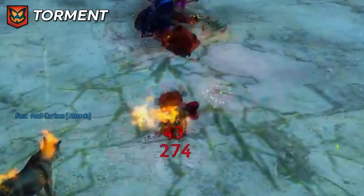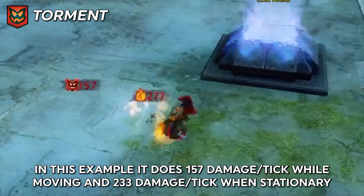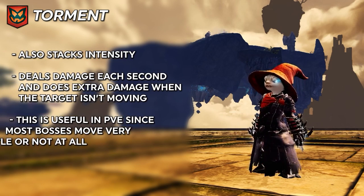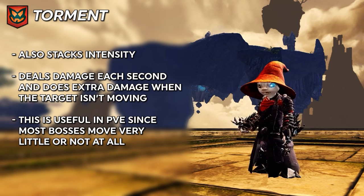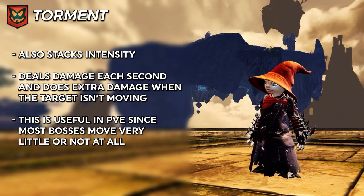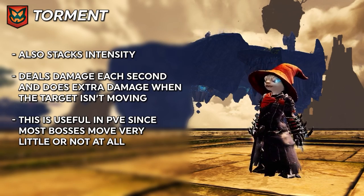Torment does damage each second like a standard DOT, but if the target is holding still and not moving, the damage increases dramatically. In PvE this is useful on many bosses who don't move much. In PvP, you could follow it up with an Immobilize to lock down the enemy player, causing the torment damage to spike upward. It is commonly used by Mesmers, with other classes having some access.